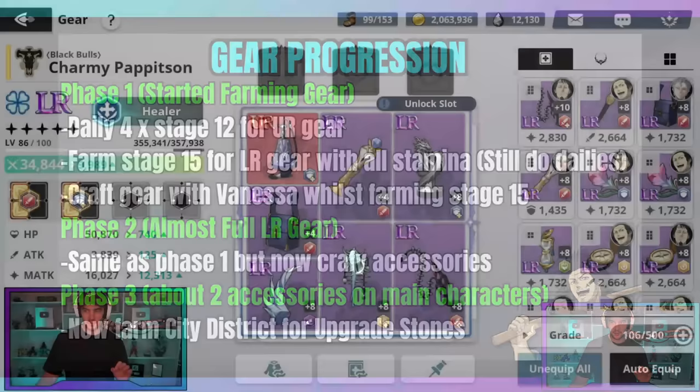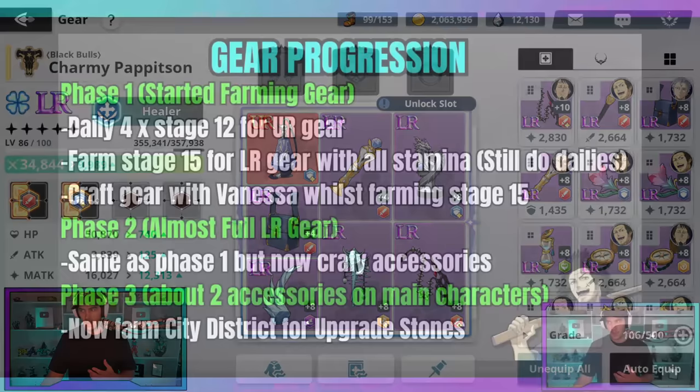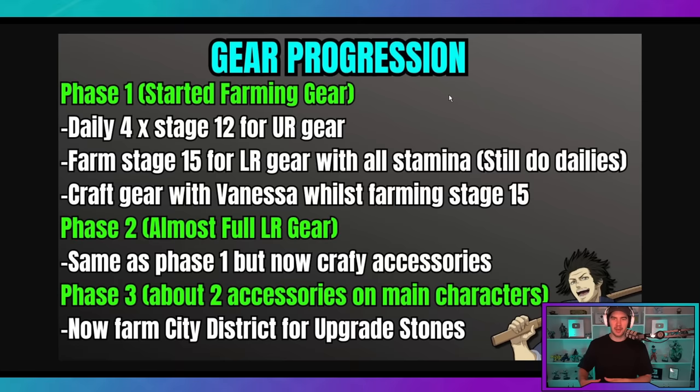TLDR: I rushed campaign because you can use mercenaries to basically clear the entire campaign. Then I rushed my main four characters in bond stages to bond level 10, got them all to level 80, made them all LR. And because of the extra UR gear you get from the campaign, I was able to move straight into farming stage 15. That is the basic progression to get to stage 15. For new accounts, it's a lot easier than it was at global launch because there are more strong mercenaries available.